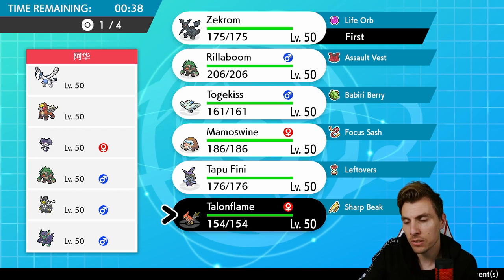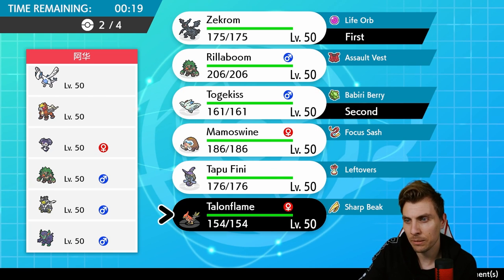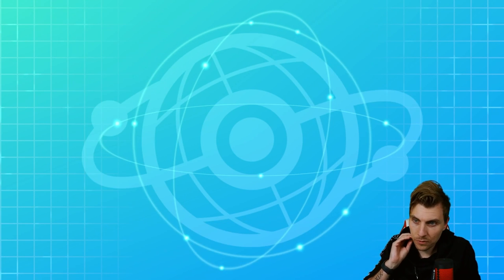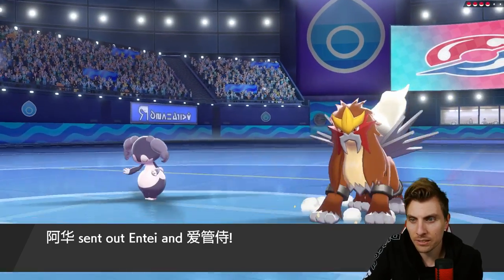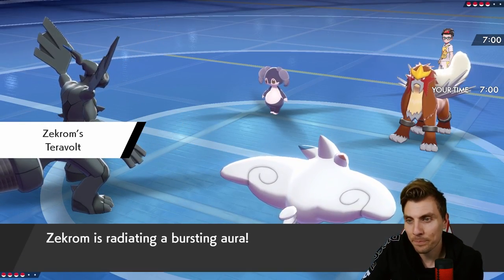They do have Rillaboom which is going to cause us a few issues. I wonder what kind of Urshifu that is — it's probably Rapid Strike. I think we go Zekrom up top. Talonflame is pretty nice here with Tailwind. We want double Flying. We could go Togekiss as a lead with Talonflame, and then Tapu Fini in the back because Tapu Fini makes a lot of sense in this match. A nice trainer card with that Meowth — reminds me of the V-Max card from the TCG.